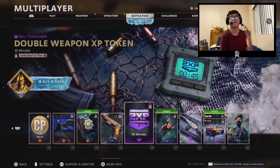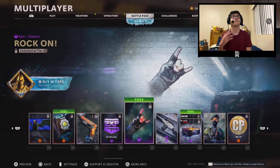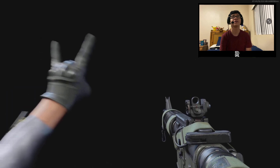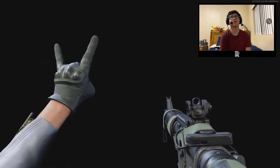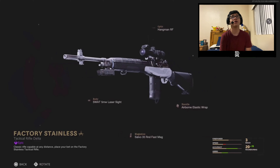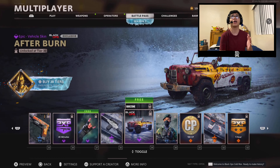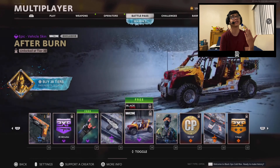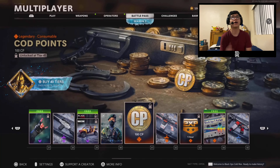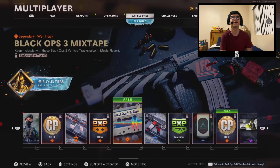At tier 32 we got 100 COD points. Tier 36 has another double weapon XP token. At tier 37 we got the Rock On emote — the animations are a bit choppy but I'll take it. We got a new DMR variant that actually looks really cool. There are some vehicle variants — the Afterburn for a truck — and then at tier 41 we have a Black Ops 3 mixtape. Let's do this.